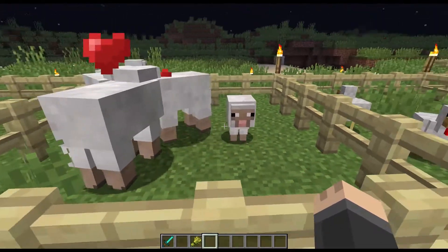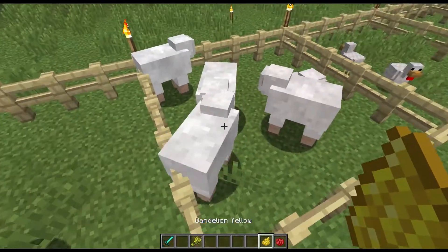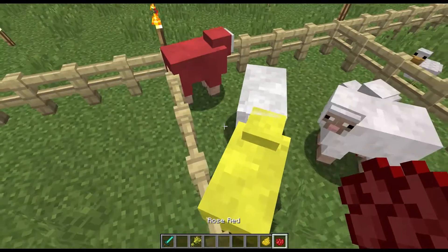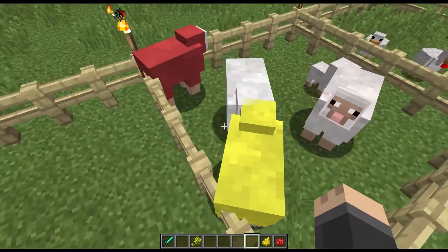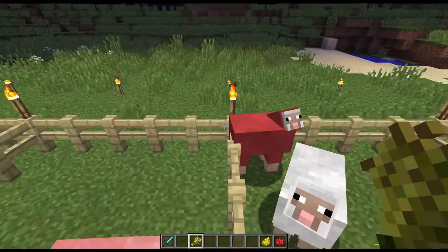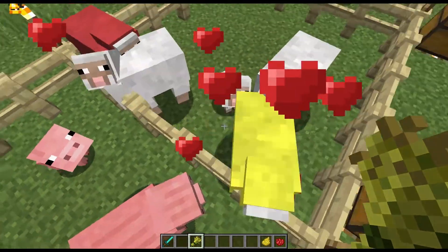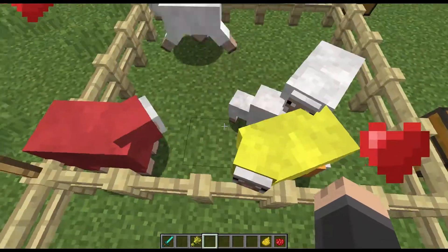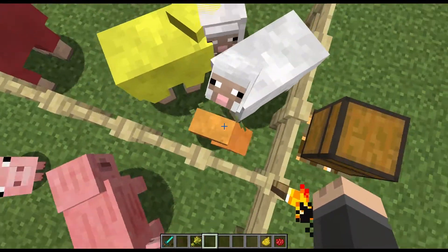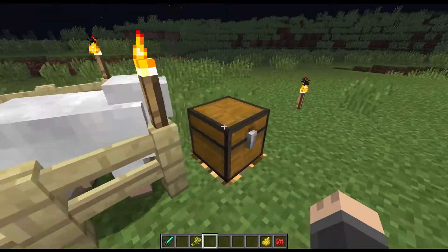There it is. And if you have two sheep that are dyed different colors and you breed them, the baby will become a mix of those two colors. So if we have a red and a yellow sheep — there we go, it's an orange baby sheep.